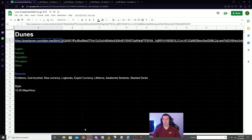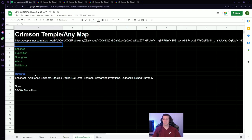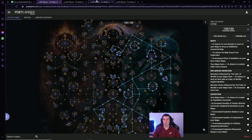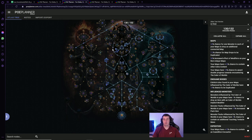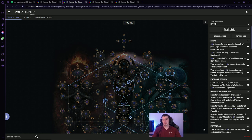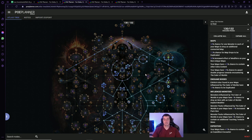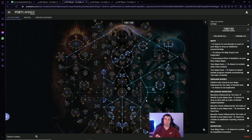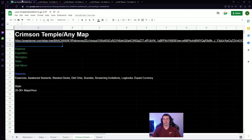The last strategy is the Alc-and-Go Crimson Temple farm I've been running basically the whole league, swapping between Crimson Temple and Park. It revolves around Essence, Expedition, Strongbox, Altars, and Deli Mirror. We take the Essence nodes with Expedition and Strongbox, and it allows for a lot of maps per hour. We get a lot of Screaming Invitations, Awakened Sextants, Stacked Decks — it's just a really solid strategy. We use both Stream of Consciousness and Singular Focus, and map sustain is great.